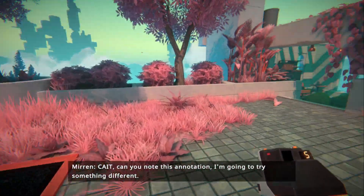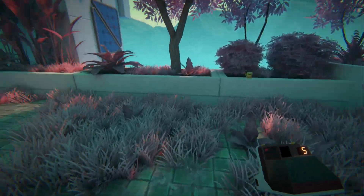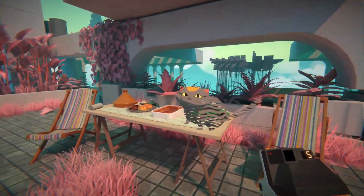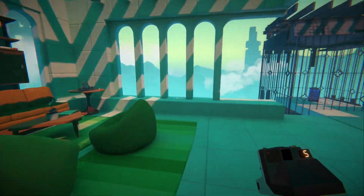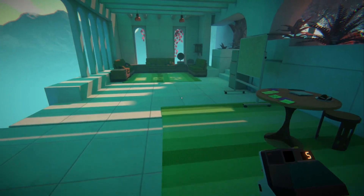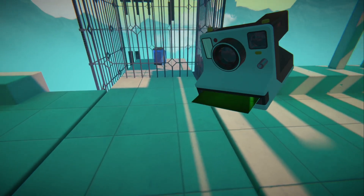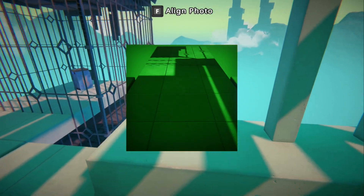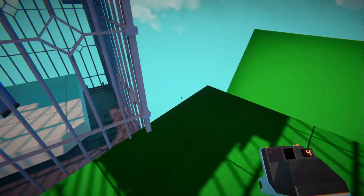I'm going to try something different. Actually, wait — let's get a photo instead. Still having issues with her design, and we gotta figure out how to get into here. I want to look at the other side, so we're gonna do something like that. Then we're gonna place that like here. Then I'm gonna go look.